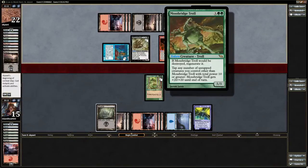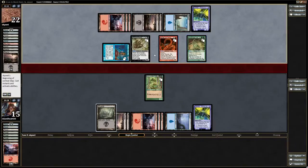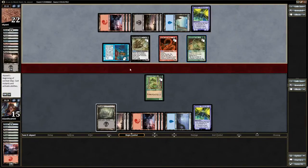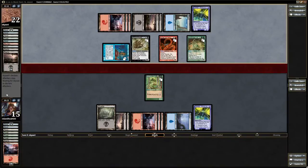That Mournwoke was brutal. I'm definitely mourning the loss of those two cards that I discarded. Okay, he gets a Moss Bridge Troll — tap any number of untapped creatures you control. Five, six, seven, eight. So he has a 25/25 on the board.